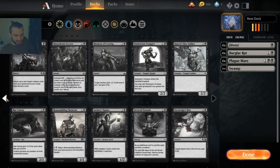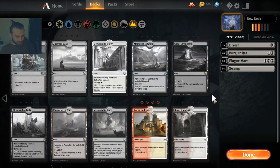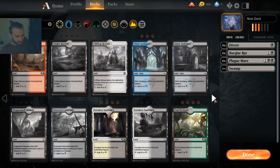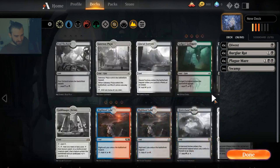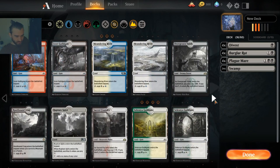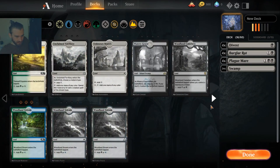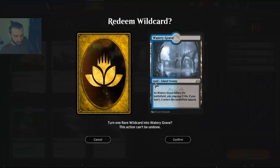We'll be digging through the bronze tier trenches with this deck. Unfortunately we are forced to spend my rare wildcards on lands that we are not going to use yet. But at some point I'm hoping to splash a little bit of blue to get both my favorite colors. Here they are — Watery Grave.